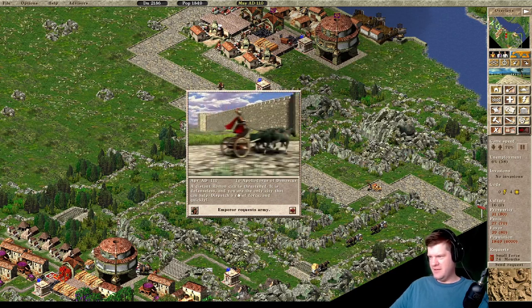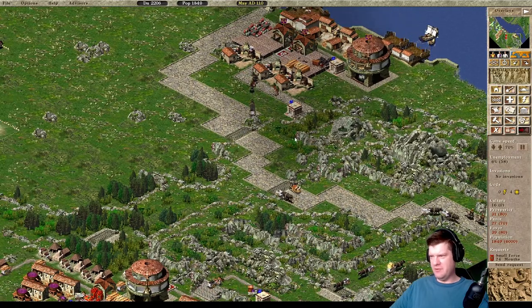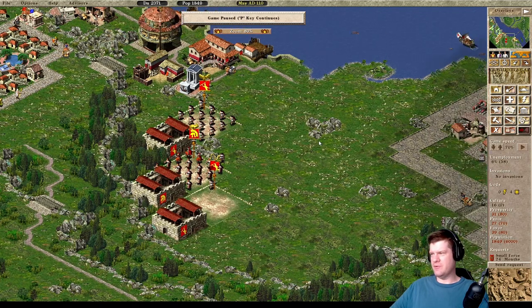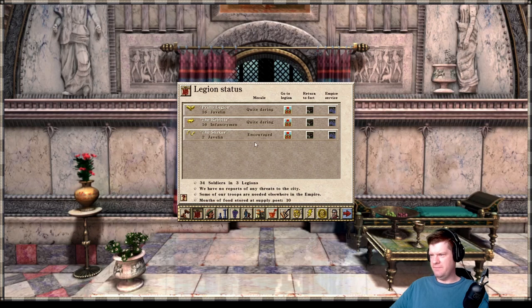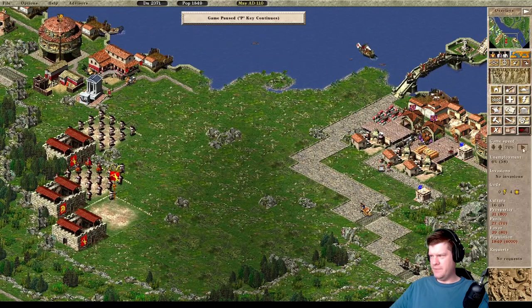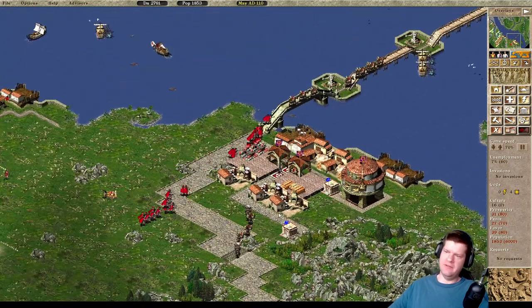Sometimes I have trouble with the small force because in my experience it's just two armies — two forts worth. But sometimes I lose on those. Let's try it. You know, if we lose, we lose. Let's go to our military advisor and we'll open up our Primo Legion and the Rabbits here for Empire Service and then go ahead and send them off. There they go. We're at no invasions right now, so I don't feel too bad about sending them off right away.